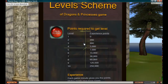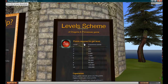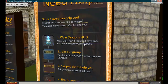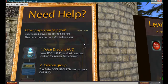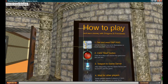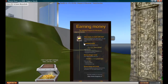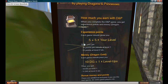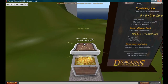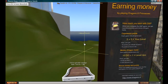We have some information boards here: the first one is about the level scheme, one here if you need help, one with instructions on how to play, and also one that explains earning money. We also have the game chest where you can click on to earn your Lindens.